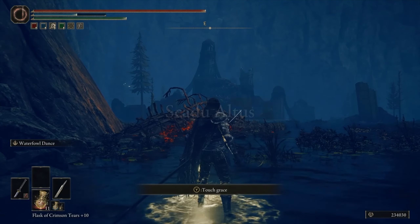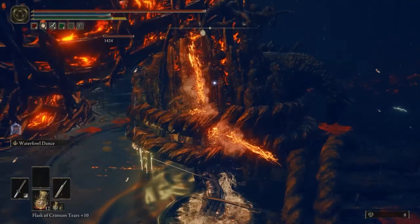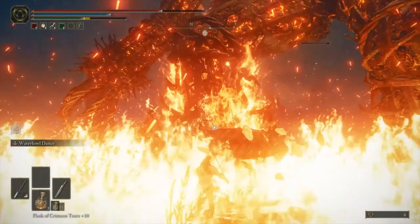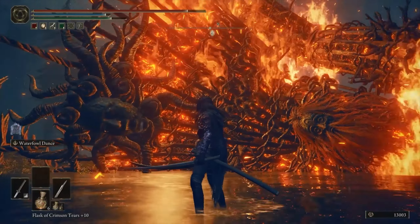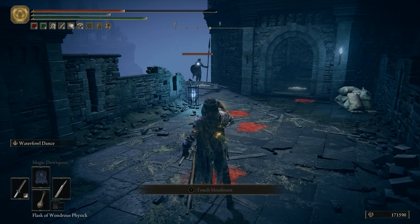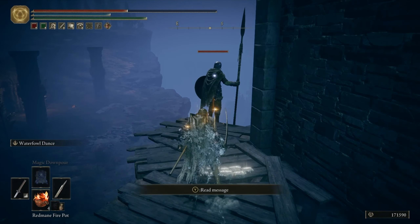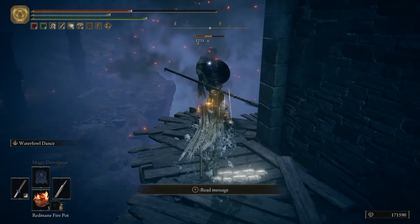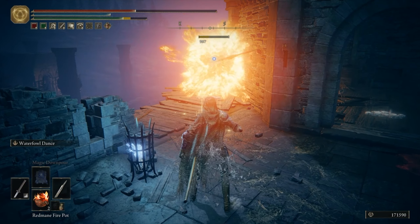Exit the cave and rest at the Castle Watering Hole Site of Grace. Head south of this Grace and among the many furnace golems, one will awaken — it's up to you to put it back down. The arena is a decent size, but the scattered pieces of dead golems might snag you as you move around, so be aware of them. Target the legs of this regular Furnace Golem and you'll eventually vanquish it. The Oil-Soaked Tear lasts for one minute and allows you to coat any enemy in oil by simply touching them with your character's body. Once the oil is applied, all fire damage dealt will be increased by 20%, which can help you burn through many enemies' health bars with ease.